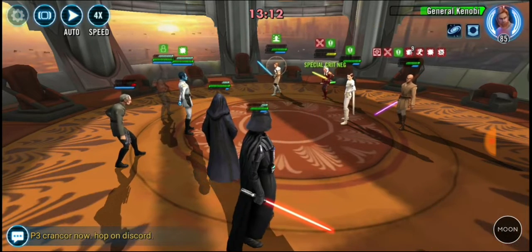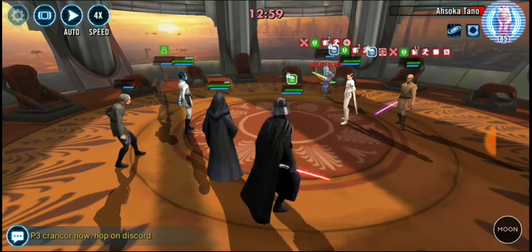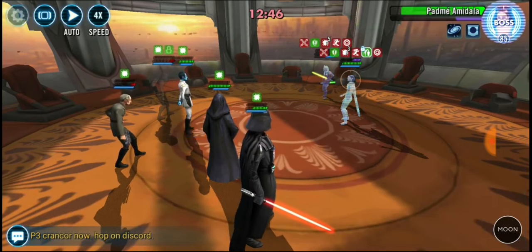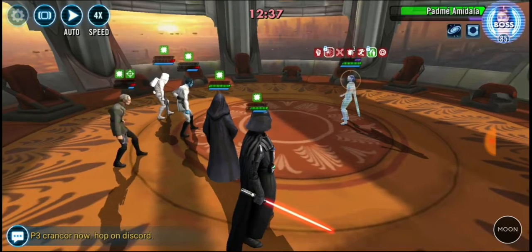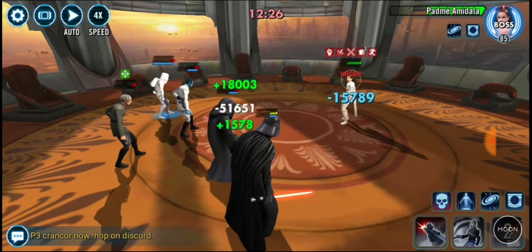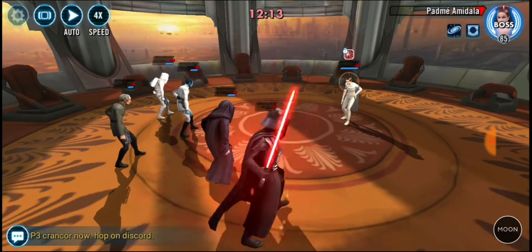What I found with the full Empire lineup is to take out the side toons first. In the second run I'll show you a much more optimal strategy using Death Trooper, but with this one just take out the side toons, then Fracture down Padme. Managed to get through it but felt there was a slightly better way. Padme is absolutely stacked with health and protection so there isn't an easy way to just delete her.